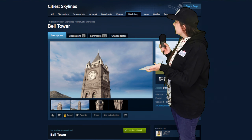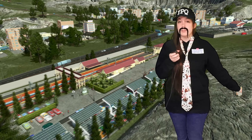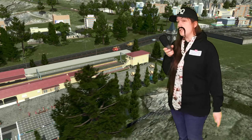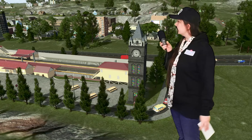And Ryan Cat brings us this beautiful bell tower — look at it. 10 out of 10, would become a hunchback and live up top it. It places in a tiny one by one square. Now Toad just needs to figure out where to put it.